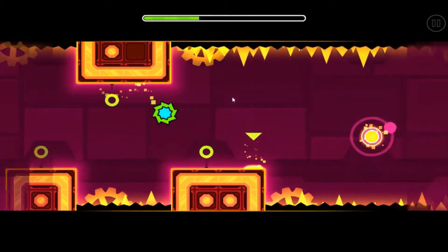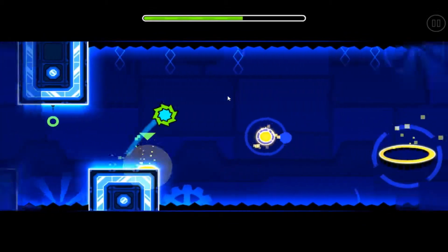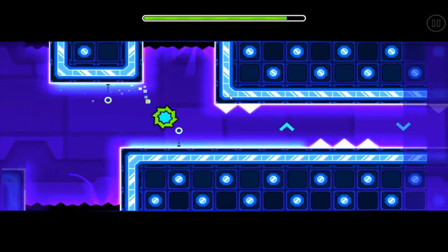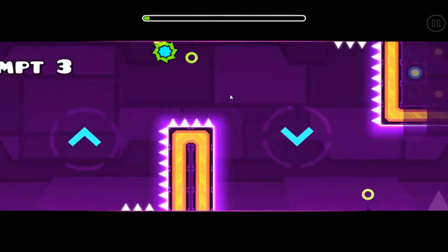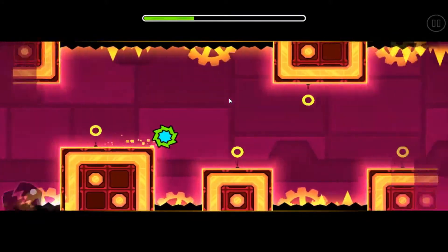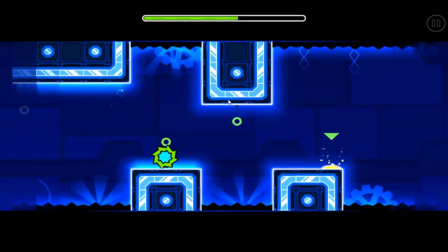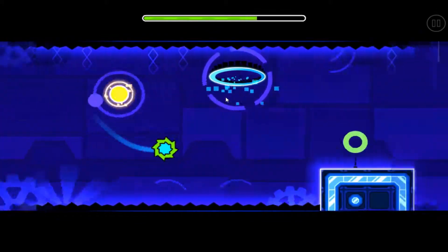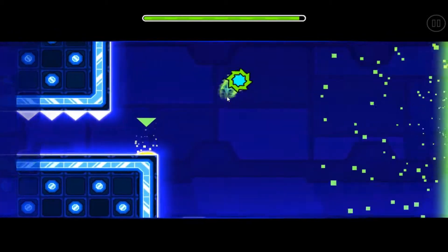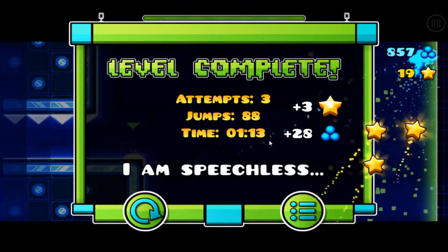The worst bit is that you can't jump — you just flip upside down. But luckily you can still bounce on those yellow things. Almost got all the way there. Do you guys like the music tracks? I do, maybe it's just me. Not too hard — this level just suddenly jumps you into a new type of form. Only three attempts, better than our last one.